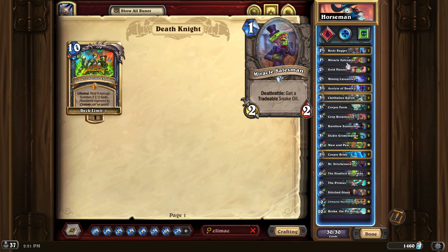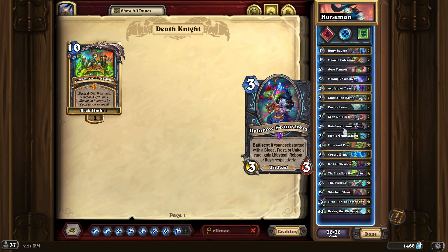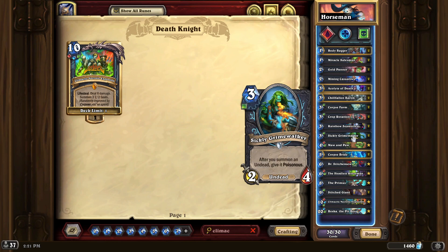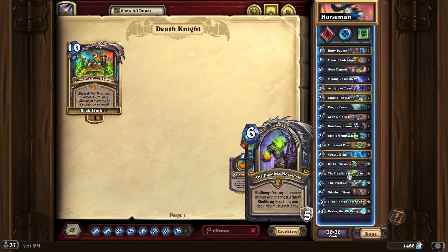There are many options with this deck. One of the new cards is the Rainbow Seamstress — she's pretty awesome. It's a rainbow deck, so you get all three: lifesteal, reborn, and rush. On turn three if needed, it's a pretty powerful card, and that's one of the newer ones from this DLC. The deck is named after the Headless Horseman.